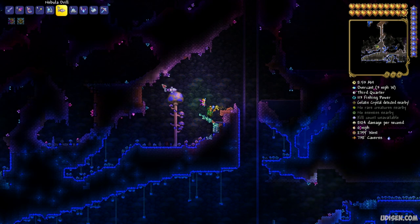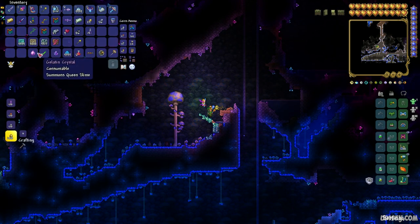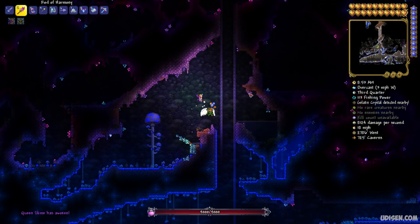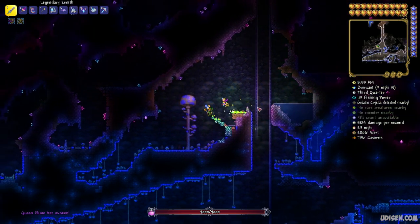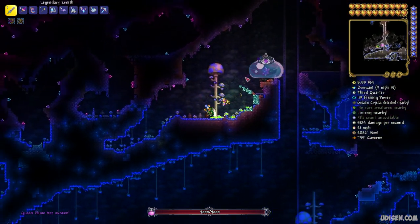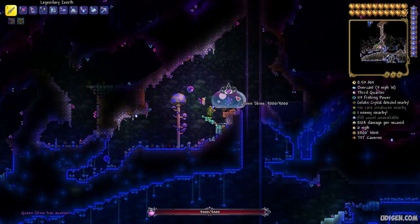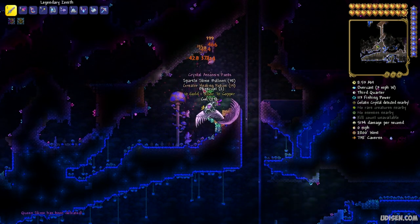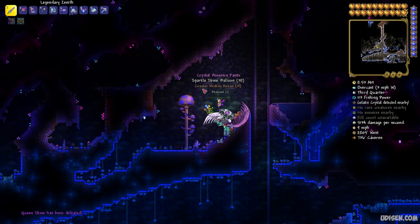Now you can find a good spot for the boss fight anywhere in the Hallow biome. Simply press the left mouse button with the Gelatin Crystal and a new boss will arrive — Queen Slime. It is similar to King Slime but more powerful.